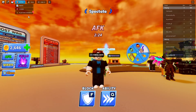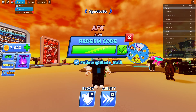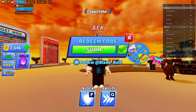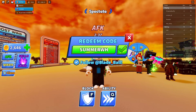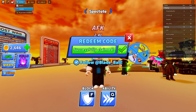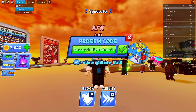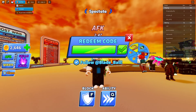The next code also gives you a free spin. It's 'SUMMERWHEEL' — S, U, M, M, E, R, W, H, E, E, L — everything capital. Redeem that and you get another free spin. I'm not going to spin it since you already know what the spin looks like.